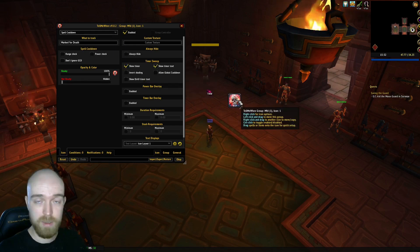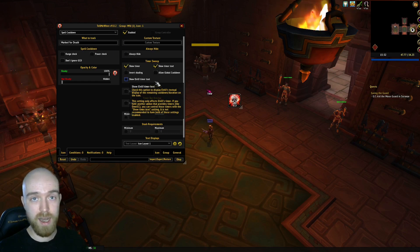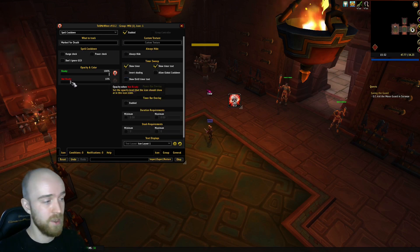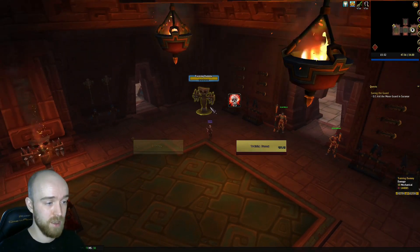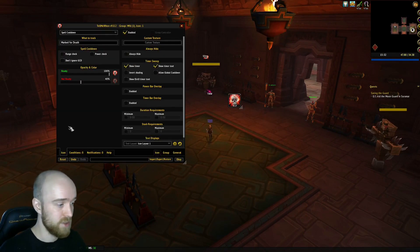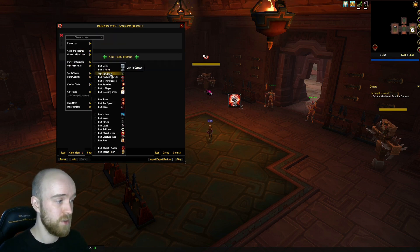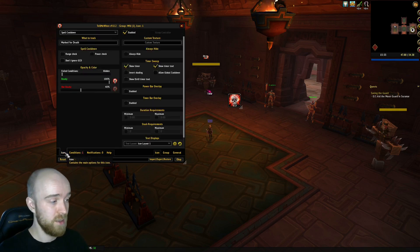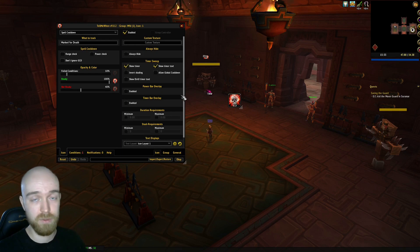You can then add a timer with timer text so you can actively track the cooldown countdown. When the ability is ready we want the opacity at 100 so it's in our eyesight, but when it's not ready we want it a bit lower but still visible so we can keep track of it — so let's set that to 40 percent. Now for some extra options: we only want this icon to show prominently when we are in combat. So let's add a condition that checks whether the player is in combat and is true. This adds an extra slider to the opacity section for when the condition is met — so when we're out of combat we want the opacity to be around 10 percent. We can still see the ability but it's not very obtrusive.